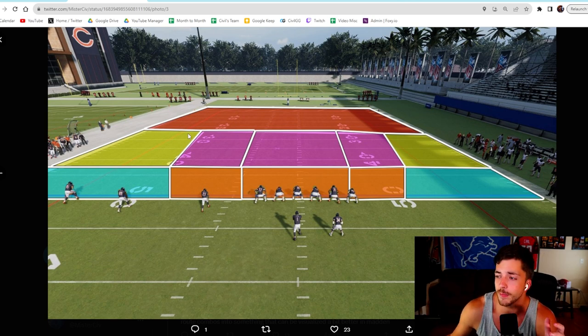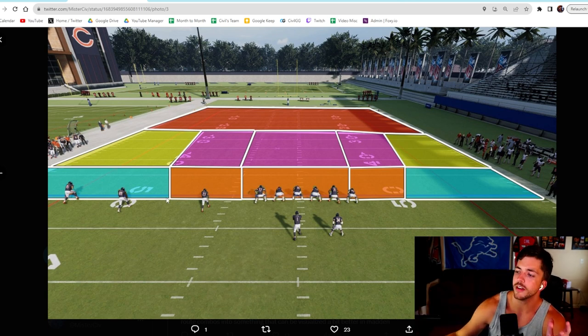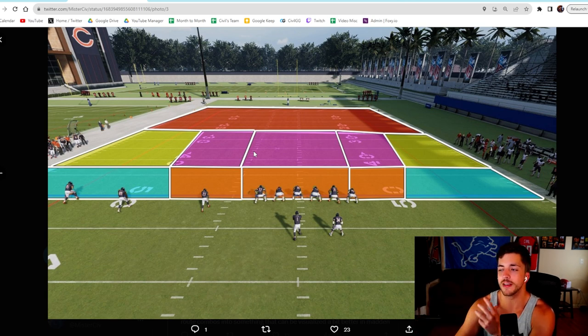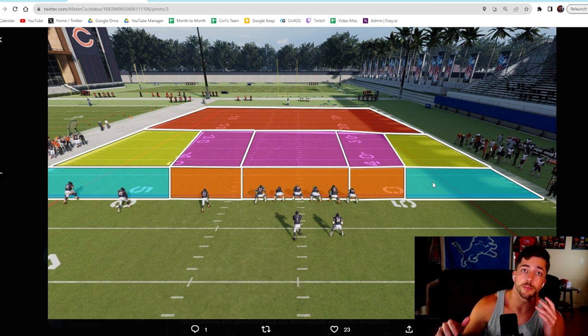In the middle, a lot of people have misconceptions — they consider the entire middle one giant thing, like 'attack the middle of the field.' In reality, there's the short seam, the intermediate seam, the shallow middle, and the intermediate middle. A route can attack the short seam on one side and complement a route attacking it on the other side. On the other side of the field, we also have the shallow flat and the yellow flat.